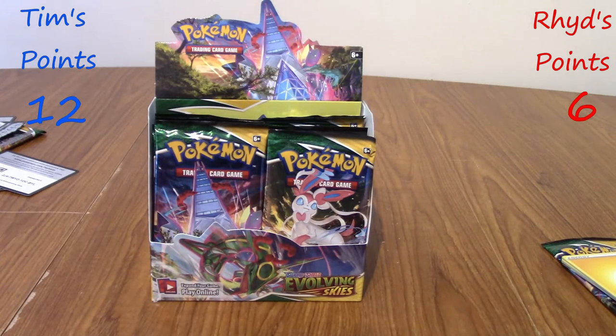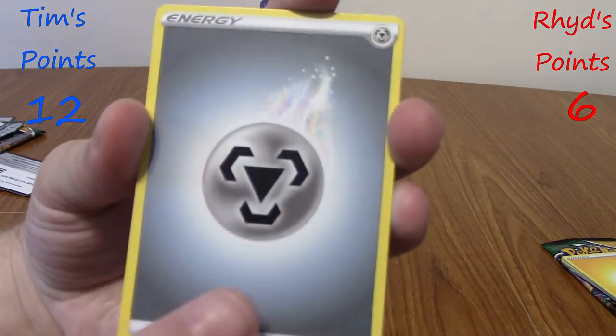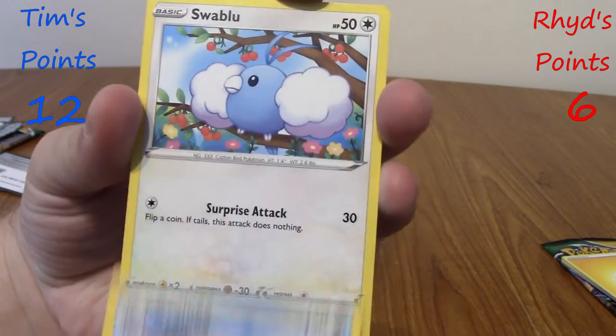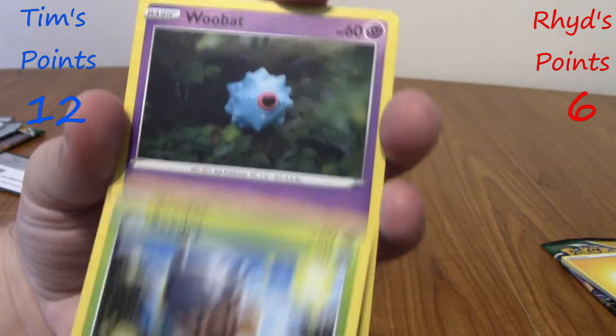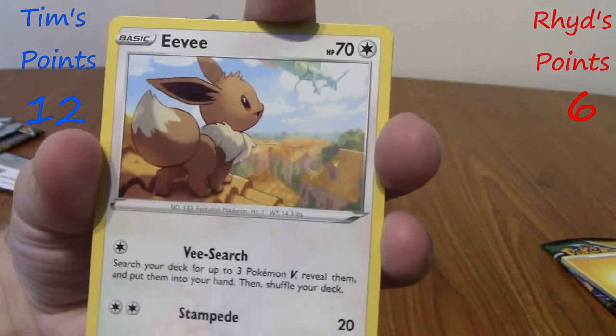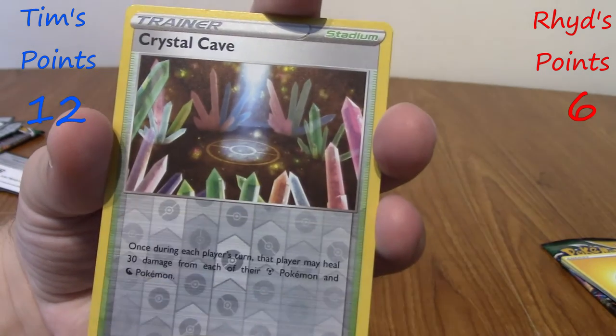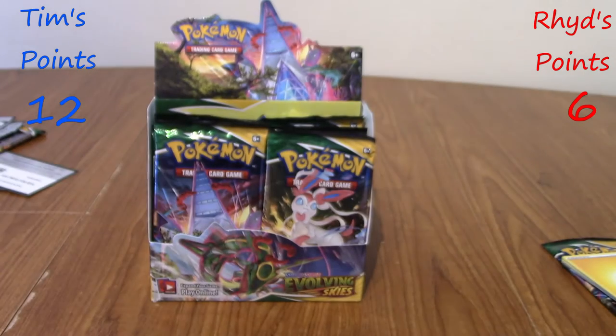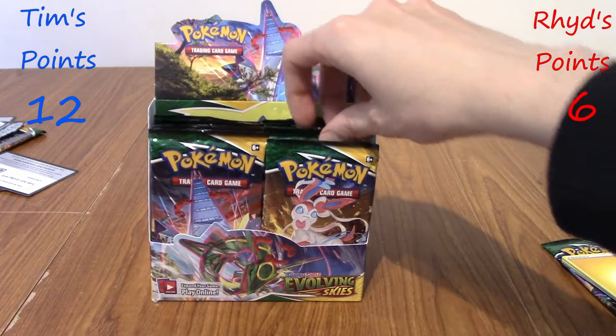I'm going to go for this Duraludon pack. Hopefully this episode is going to be the hype one, where we make up for all those rares we pulled. And we got two code cards in the back again — both from the right set, different codes. We've got a Steel Energy, a Tool Catcher, weird legs, half a Lurantis, Swablu — adorable — Seedot, Woobat, a really nice Eevee, Smiley Time Ball, reverse Crystal Cave, and Appletun with his thick mucus again. Zero points.